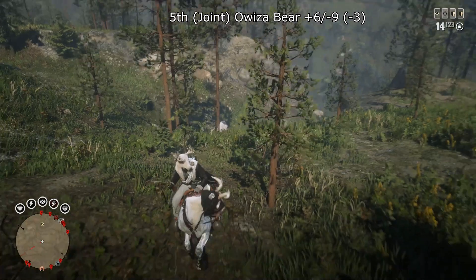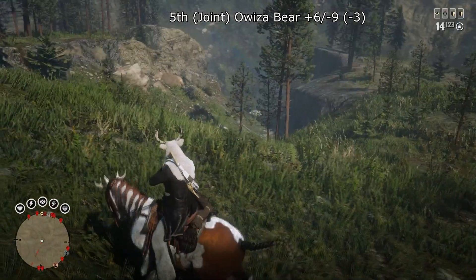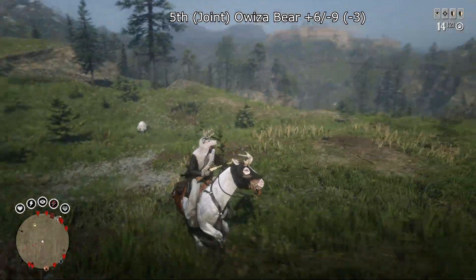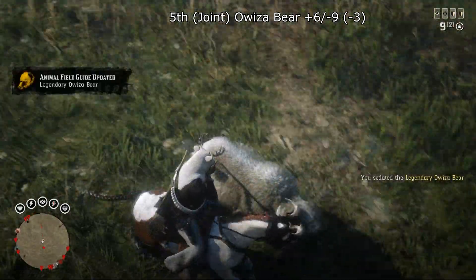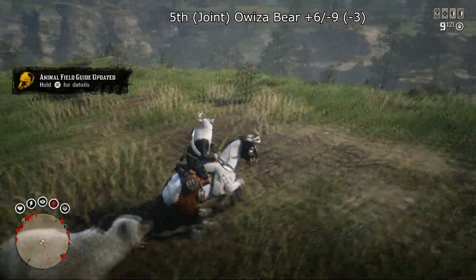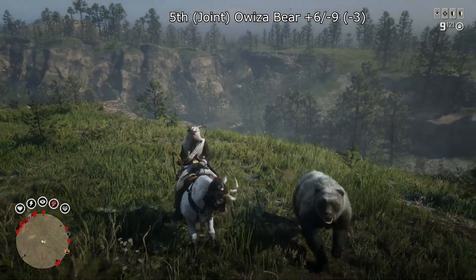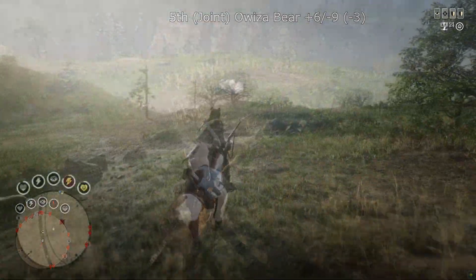In joint 5th place we have the Weezer Bear with plus 6 minus 9, total score minus 3. I've had a couple of random spawns of this — it can be a tough hunt though. It has other bears with it, and even when sedated it still comes running at you for at least 10 to 15 seconds. It takes a lot of ammo to put down as well. Definitely can be tough to hunt and a little bit hard to spawn — another large-area animal.